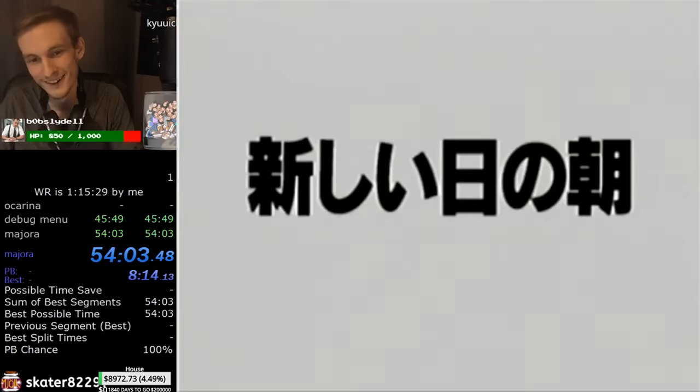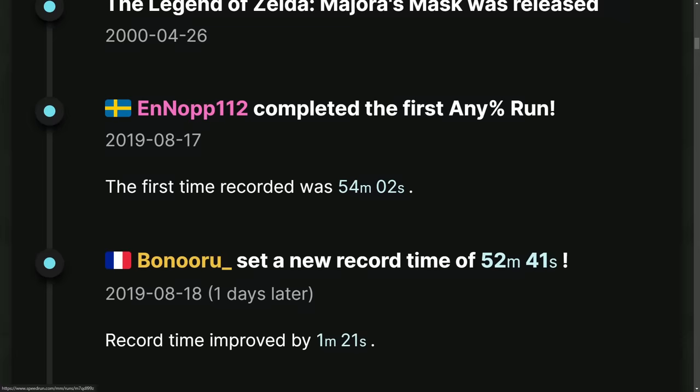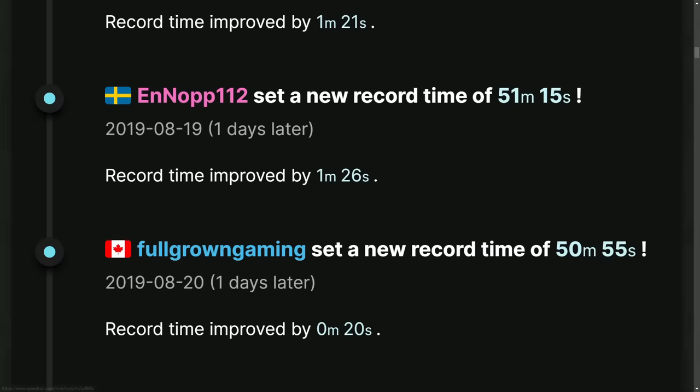And thus, Majora's Mask speedrunners went out to buy a Wii U. And the misery ensued. Over the next month, NOP would trade the world record back and forth with other top runners such as Bonuru, Full Grown Gaming, Majin Phil, and Pope Squidward. In that one month, the novelty quickly wore off, as the Wii U was just that awful to play on.